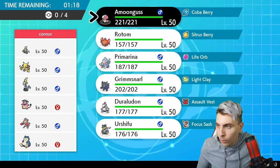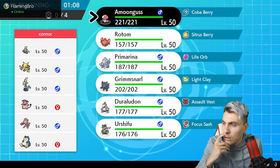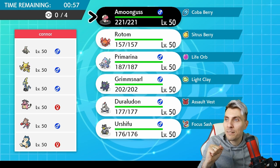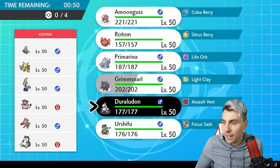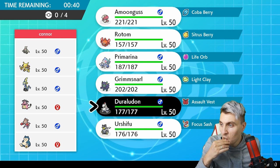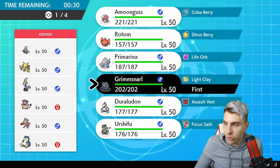Our first opponent is Connor with a Series 6 team: Dusklops, Alakazam, Inteleon, Miltank, Hitmonchan, and Snorlax. I still get nightmares from Whitney's Miltank in Gold and Silver — literally the hardest gym leader ever. Dusklops is going to set up Trick Room for something like Snorlax. Inteleon and Alakazam are fast and speedy so we need to be careful. Grimsnarl is really solid here to get our screens up and give us some room.